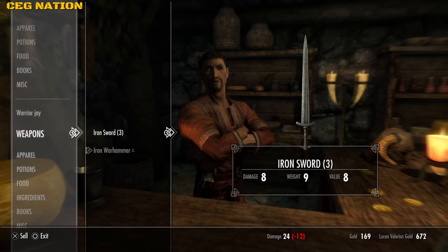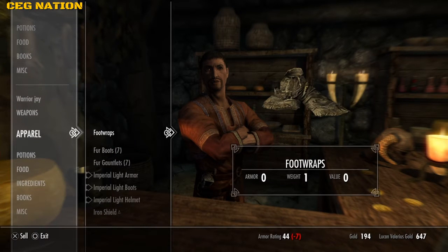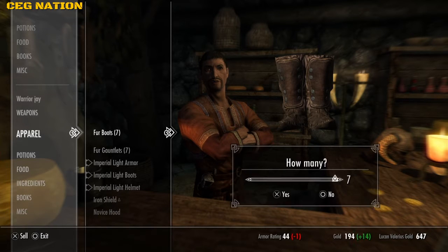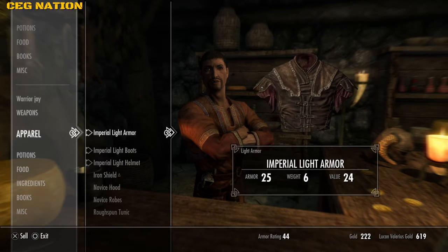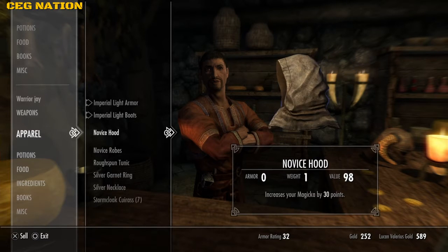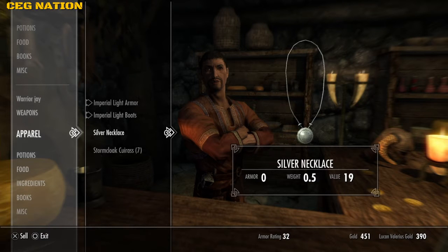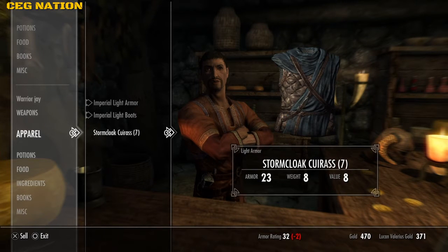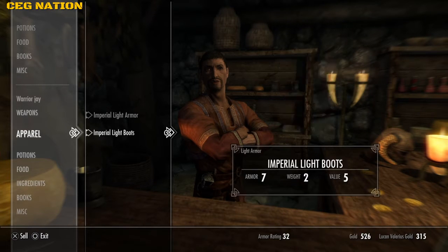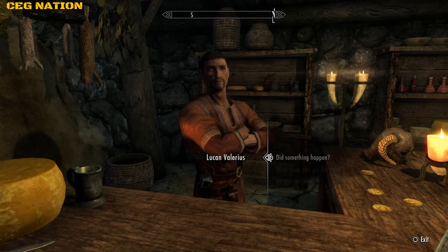Sell these maces. The warhammer — sell. I guess we'll keep the helmet — actually no, crappy helmet, I don't want that either. This does nothing. Alright, we're packing a little bit of gold now. Let's start this quest.